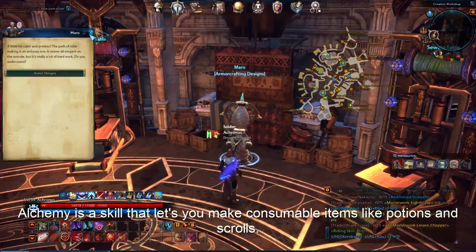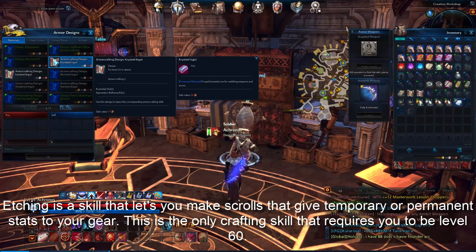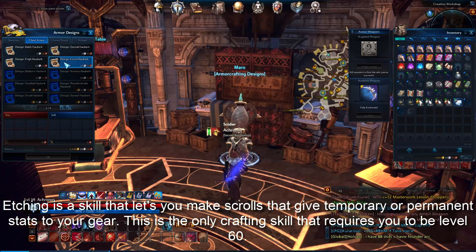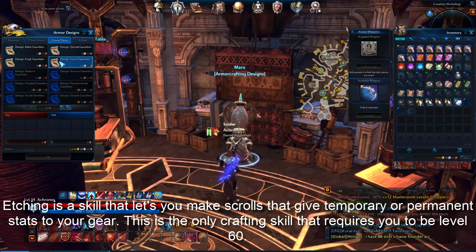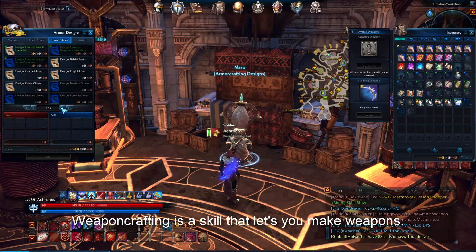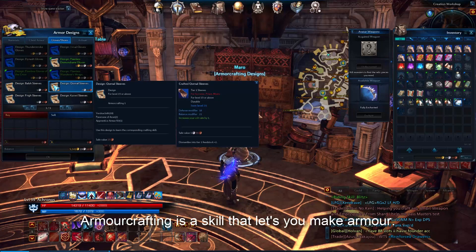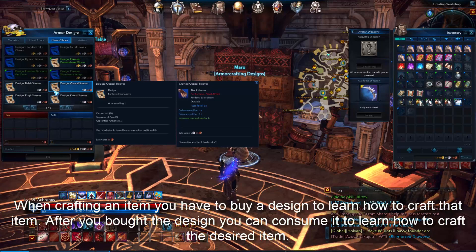Alchemy is a skill that lets you make consumable items like potions and scrolls. Etching is a skill that lets you make scrolls that give temporary or permanent stats to your gear — this is the only crafting skill that requires you to be level 60. Weapon Crafting is a skill that lets you make weapons. Armor Crafting is a skill that lets you make armor.